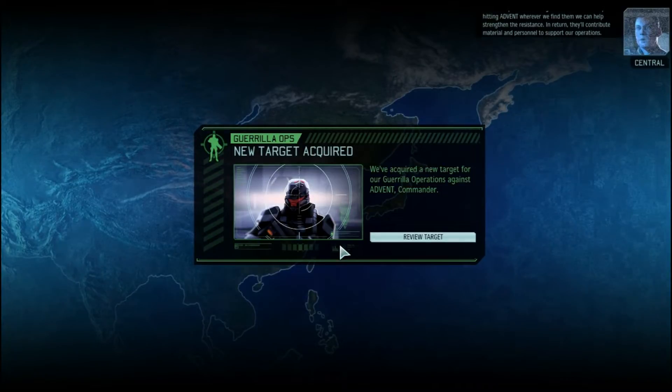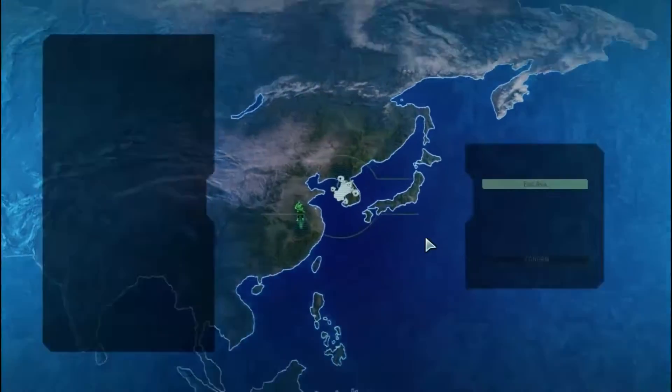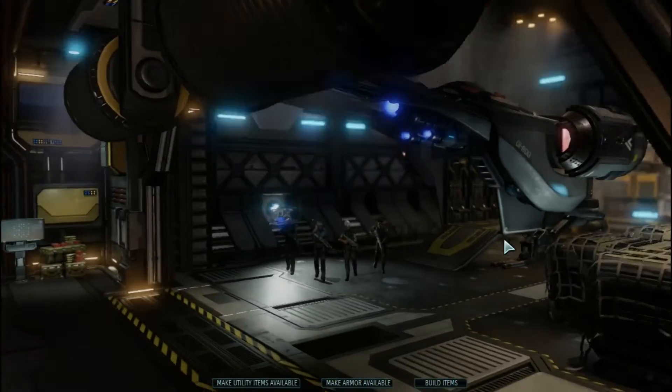We've acquired a new target for guerrilla operations against Advent. Review target: East Asia, operation Spider Hole, protect the device, Dr. Emily Harris, engineer — we're getting engineers! Okay, difficult or easy. The last one was quick.